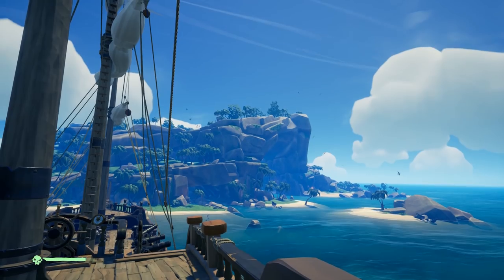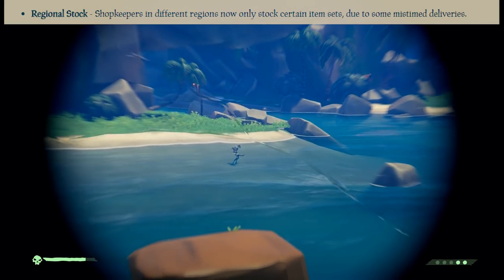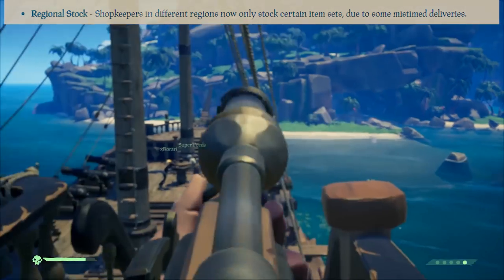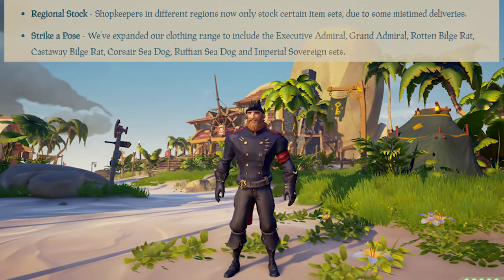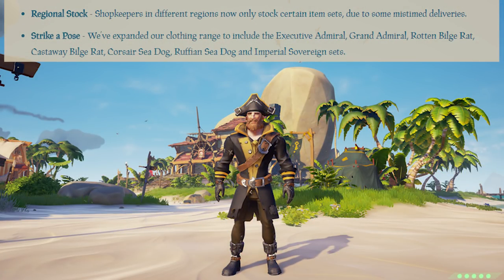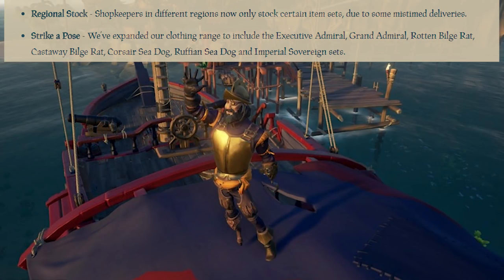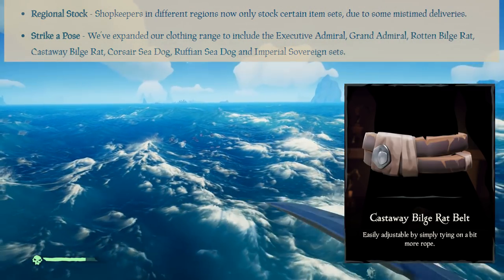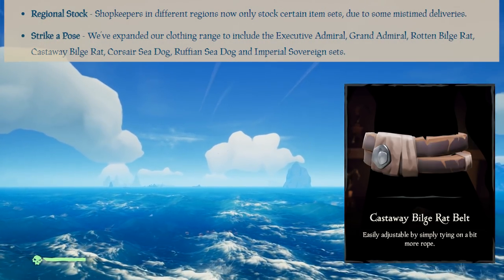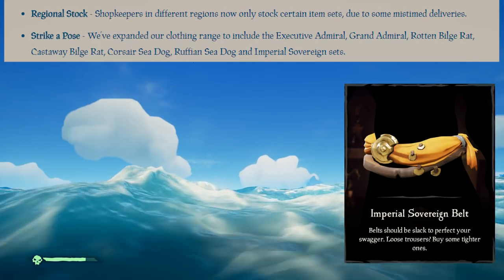Customization variety - Regional stock. Shopkeepers in different regions now only stock certain item sets due to some mistimed deliveries. You'll find that shop stock varies from outpost to outpost depending on the region you're in. You can pick up your new Bilge Red gear in all regions, but you'll have to head to the Ancient Isles to pick up the new Sovereign set. That's why it took a while to make this video - I had to go to different places to look at the shop for different items first.